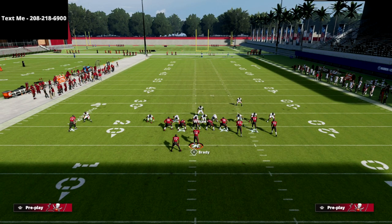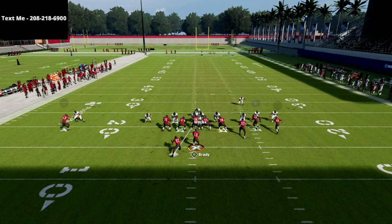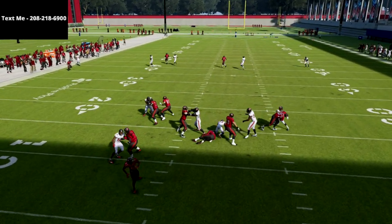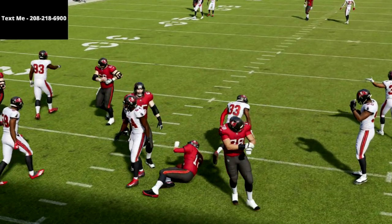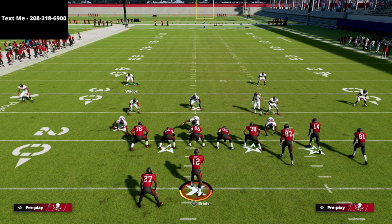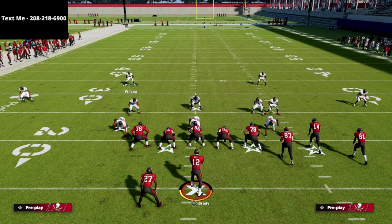Not only do you have this amazing blitz, but you also have the best coverage you could possibly create in this game. This formation — 3-3-5 normal into 3-3-5 wide — creates the best coverage schemes in the game. If you want to learn the full Nickel 3-3-5 wide defensive guide, there's a link in the description, or you can text the word 'madden' to 208-218-6900 and I'll send you a free one-hour preview video.